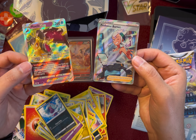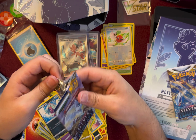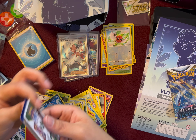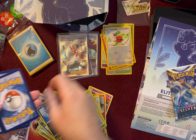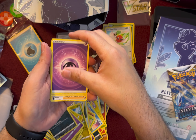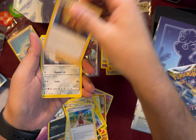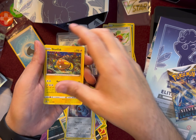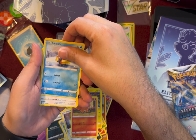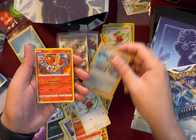Two, three, four to the front. We got Energy, Archon, Serena, Worker, Beldum, Stunfisk, Vulpix, Snorunt, Fletchling, Reverse Holo Trainer Card Candice, and Vincenti.